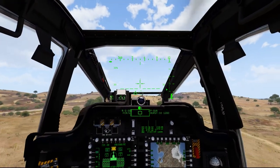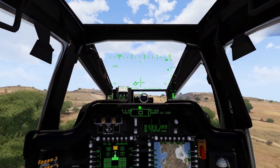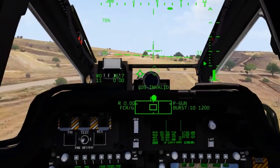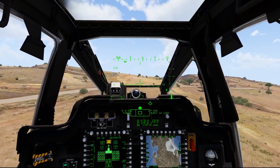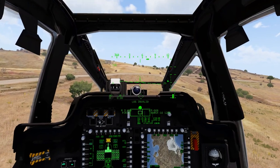The next sensor we're going to talk about is the fire control radar. At the bottom of my IHADS symbology, I have the word FCR/G, which indicates that my detection system is set to fire control radar. At the bottom, I have a line going back and forth — that's my fire control radar on.